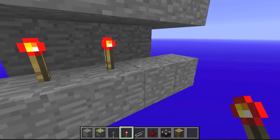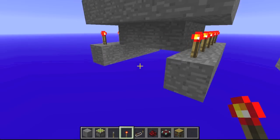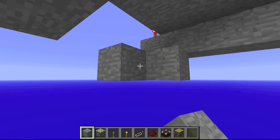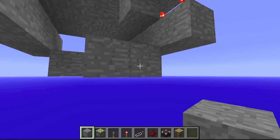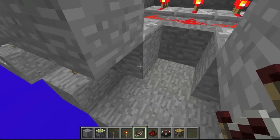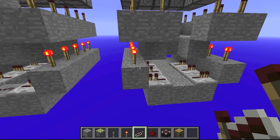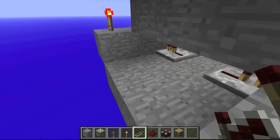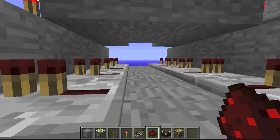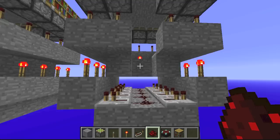Plop torches down, and do the same for the other side. Now the final step is to build this platform — it will be a 3x5 platform, using up the last of your solid blocks. Put repeaters facing this direction on both sides; they should be facing the blocks with the torches on top. Do the same over here. And finally you're going to want to line this with redstone dust, right like this.